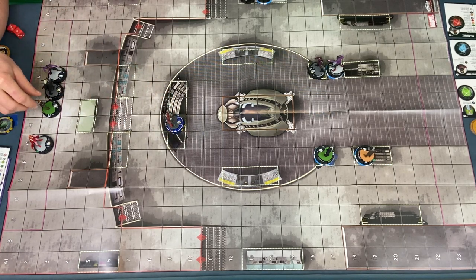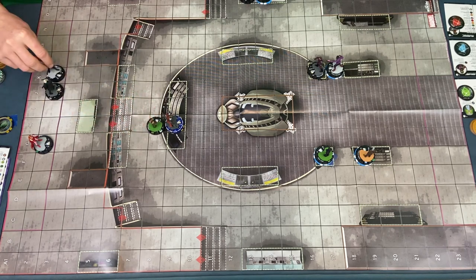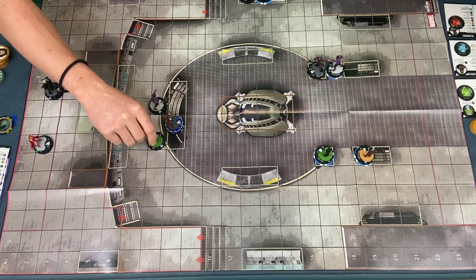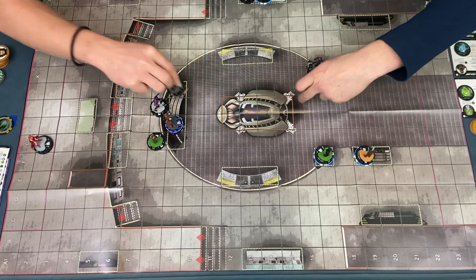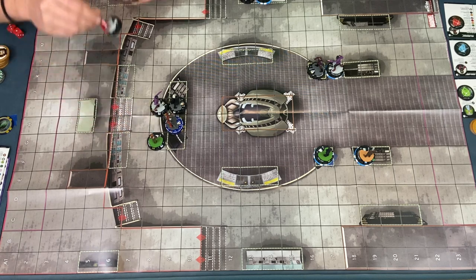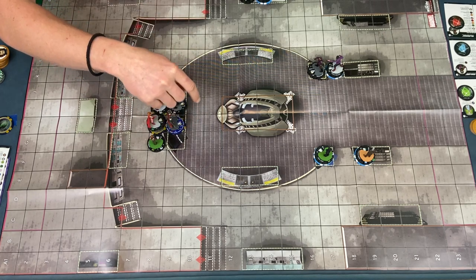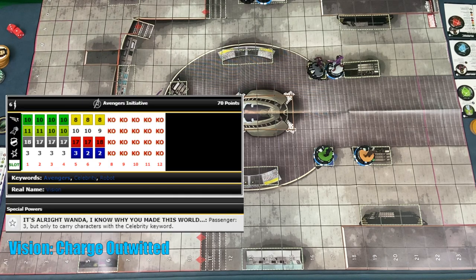I'm going to carry Steve to there. T'Challa Star-Lord is going to carry Sylvie to there. Then we're going to walk old Wanda 1, 2, 3, 4, 5, 6 to there. I will outwit — I can only see Vision, everybody else is in stealth. Get rid of Vision's charge. You scumbag.